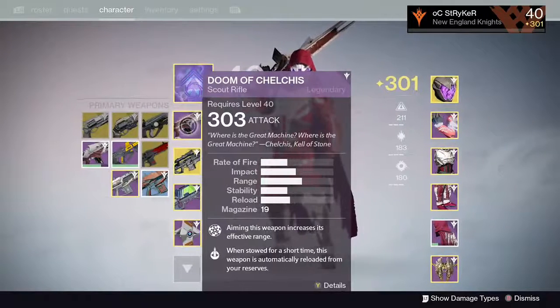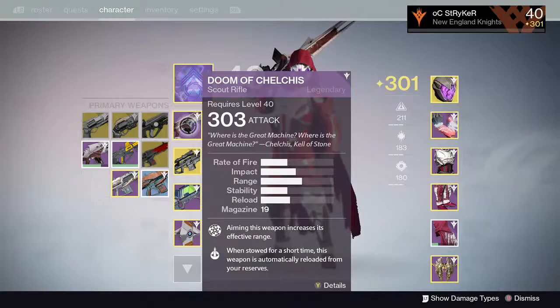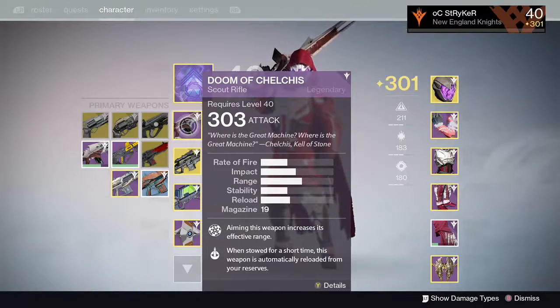I have been rewarded the Doom of Chelchus — I'm not sure exactly how to say that. It rolled a 303 attack. Aiming this weapon increases its effective range. When stowed for a short time, this weapon is automatically reloaded from your reserves. Very good scout rifle. It also has an ability that causes more damage to Taken, which makes sense since this is the Taken King.